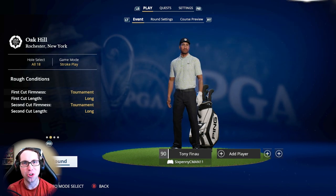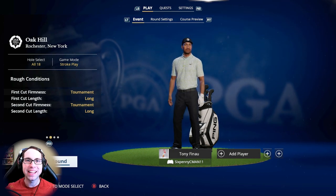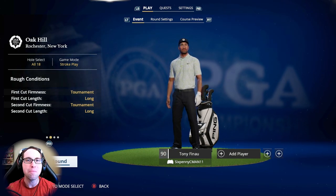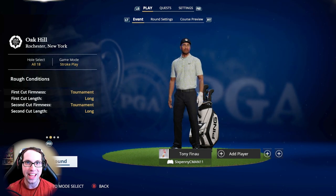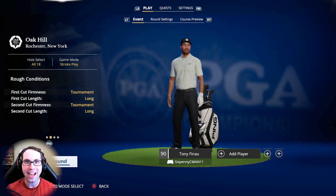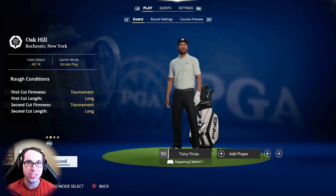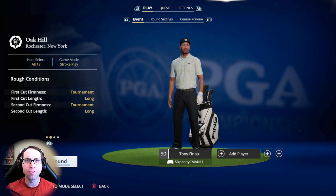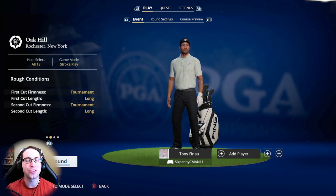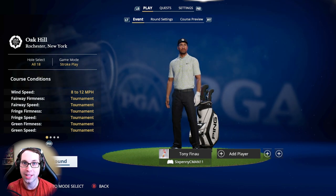What's up everyone, Ryan here. EA Sports PGA Tour just added Oak Hill as a new playable course in the game, and today I'm going to be playing this course for the first time. Oak Hill is the host of the 2023 PGA Championship, set to start in just a few days. My pick for that tournament is Tony Finau, so today I'm playing my first full 18 holes as Tony Finau on true simulation settings — no green grids, no wind elevation information. We're playing this as tough as we can get it to simulate the PGA Championship. Conditions: 8 to 12 miles per hour wind.